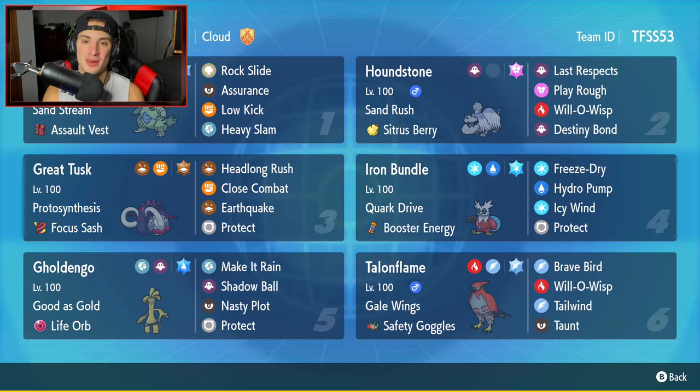We've got Tyranitar in the top left-hand corner to get us started — one of my favorite Pokemon of all time. It has Sand Stream as its ability and the Assault Vest as its item. Its move set is Rock Slide, Assurance, Low Kick, and Heavy Slam. The second Pokemon is gonna be T-Tar's best friend.